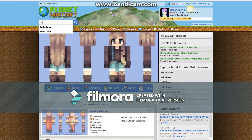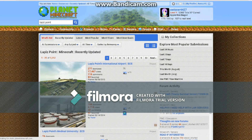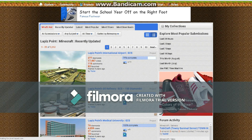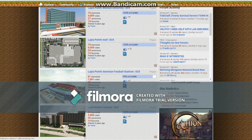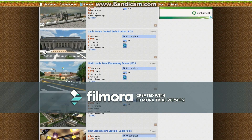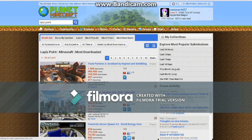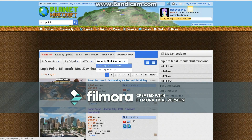So, for me, it's going to be Lapis Point. We're going to type that in here, and then you'll just scroll around for the map. There are little sections, but it was in Most Downloads. That's where you're going to go to.